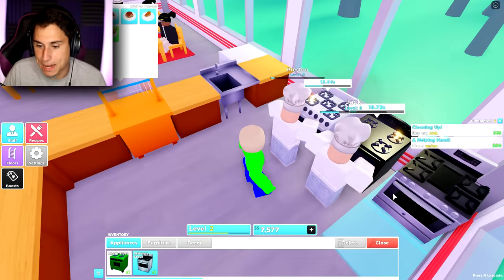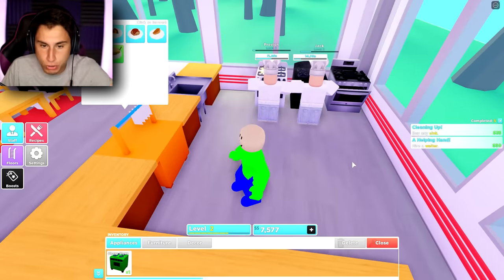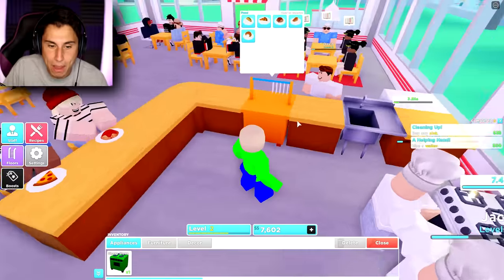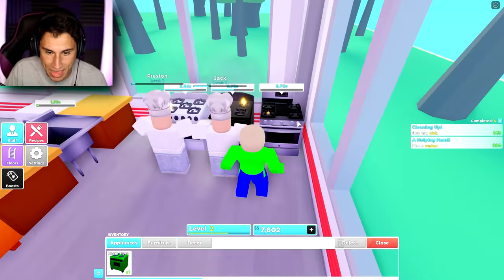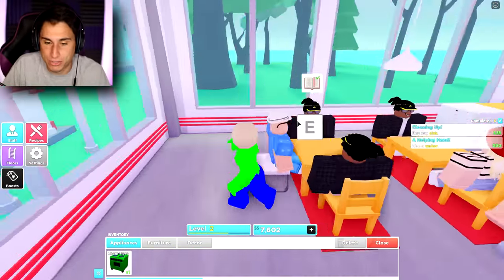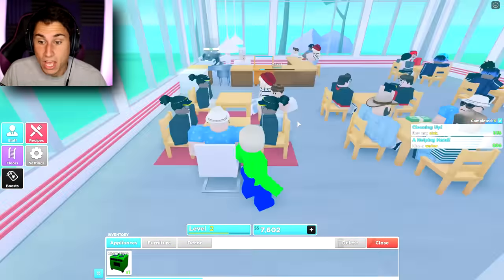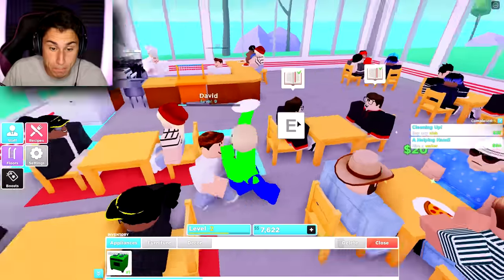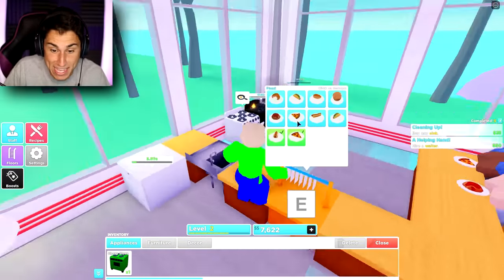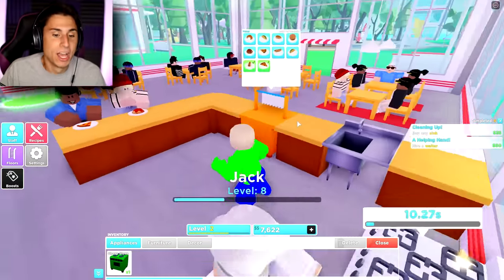Let me pick this bad boy up and put it here so it actually makes sense — bam! Look at that, we have two chefs, we've got Preston and Jack, they're doing their thing right now. I might actually help them out a little bit. I kind of do a little bit of everything — I'm the restaurant owner but I take orders, I clean dishes, I pick up money, I throw stuff in the dishwasher, I put stuff on the stove.